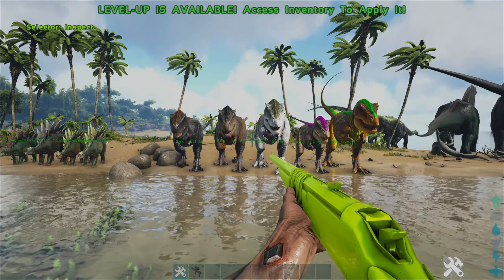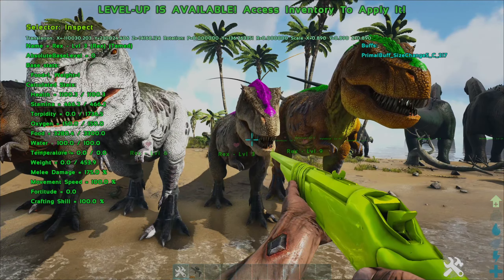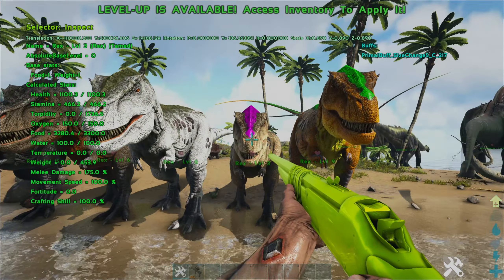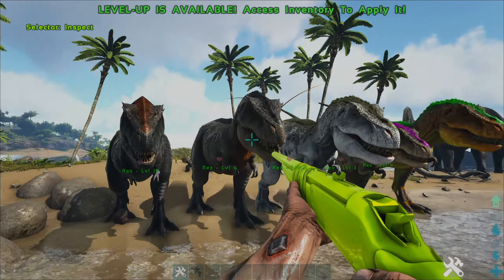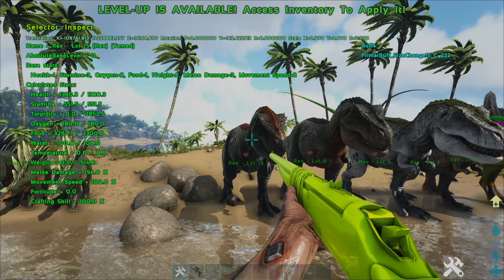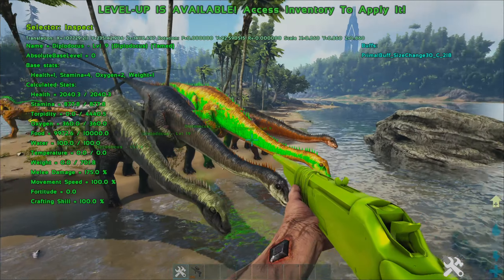These are the rexes. I spent much longer than I'd like to admit finding them and trying to find a small rex. Right here is a small rex — it's a size 5. This beefy boy is a size 28, so from size 5 to nearly max. This guy's a 25, a little bit smaller than 28 but not noticeable. Size 21 is definitely noticeable, and size 15 should be a regular-sized rex. Rexes are definitely my favorite to look at.